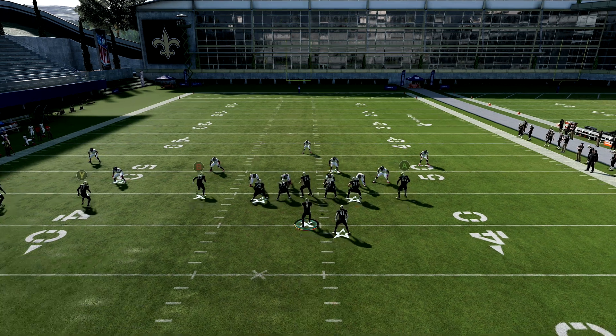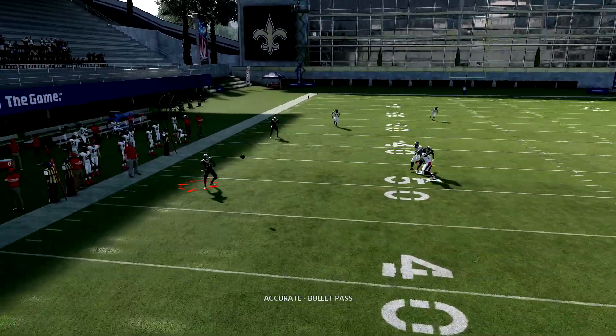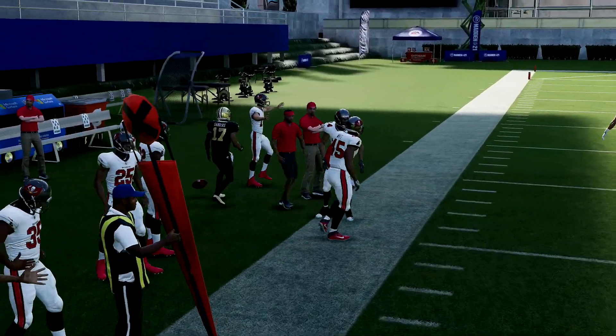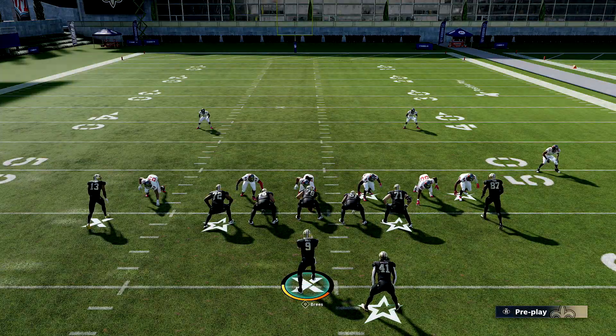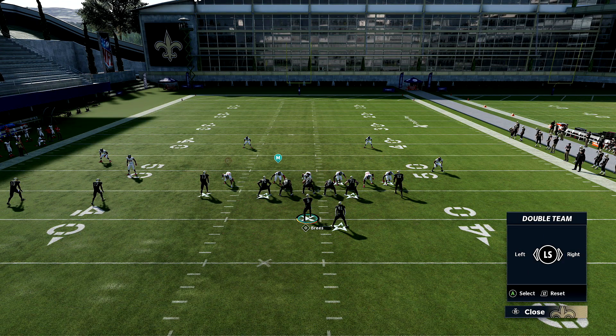Usually you're going to glitch out the Y route — he'll leave his assignment and then it's money. This is why we double team the left side guy for that situation. I'm going to run a couple more times so you guys can see that in random cover three, it's going to work.